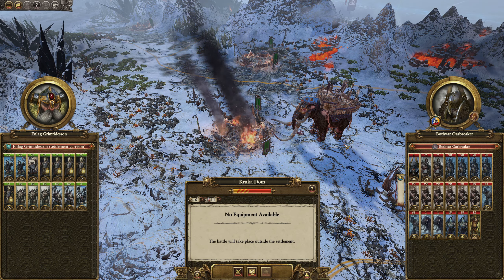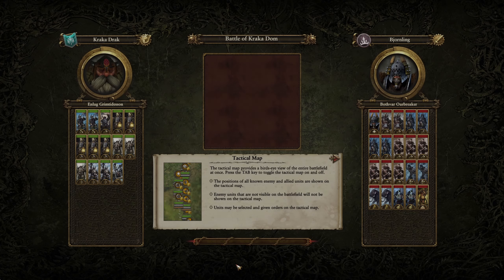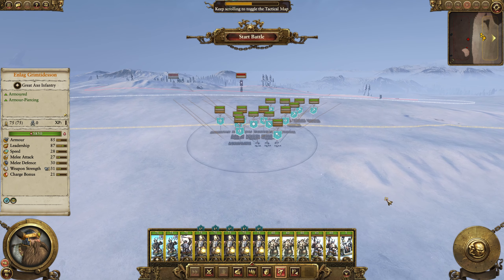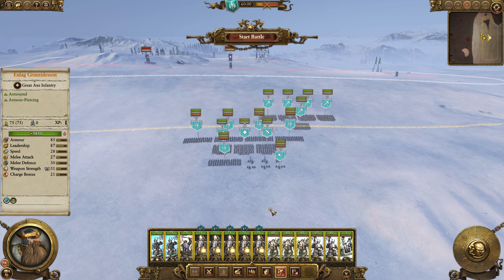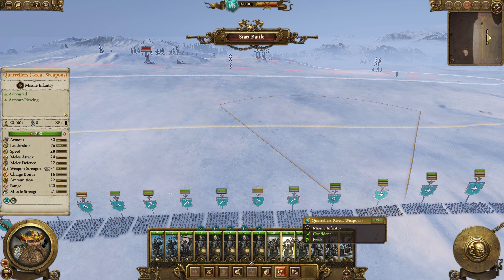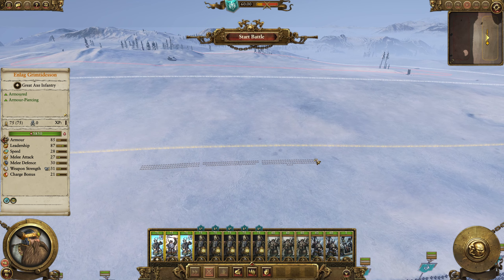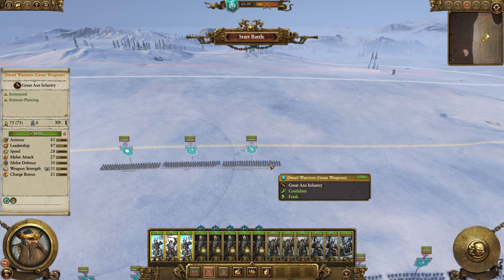Not going terribly wrong, but we are in an interesting situation. We've just had the Chaos Endation, and as I hadn't realized, various Norse factions reappear. We are going to fight a brave defense of Karakadorn here. The clans unite!